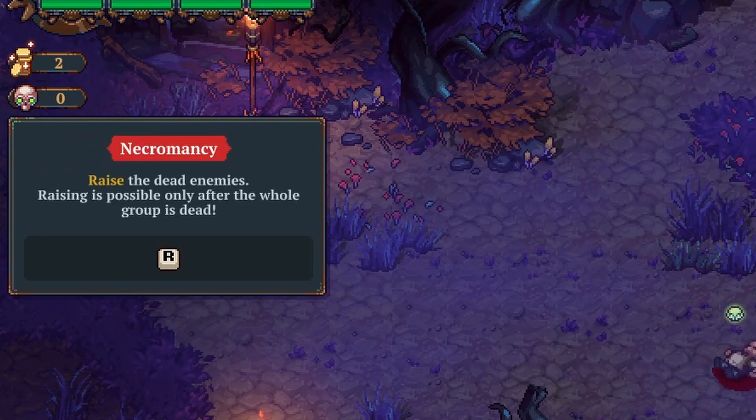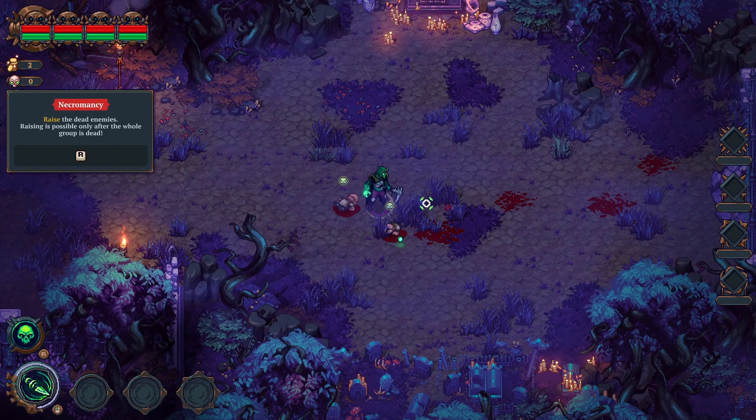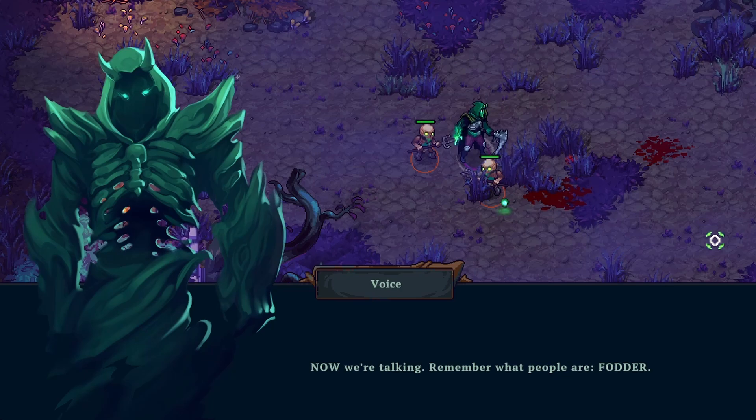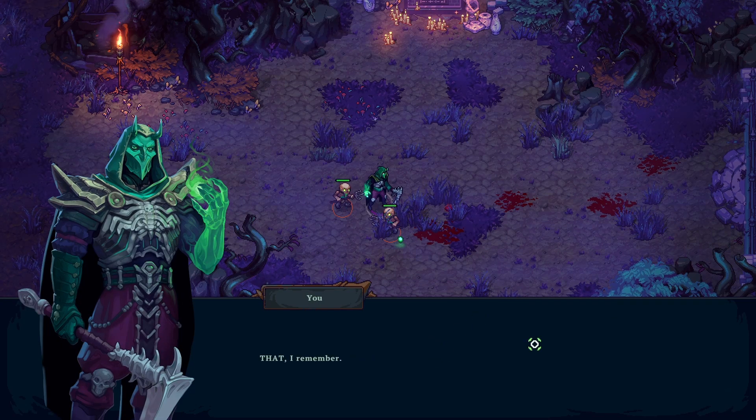Raise the dead enemies — raising is possible only after the whole group is dead. Oh, okay, that's interesting. Got to defeat everybody. They look a lot different. 'Remember what people are. Fodder. Pliable. Mind to control.' That I remember.